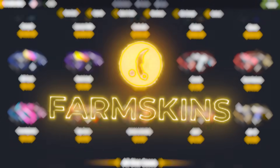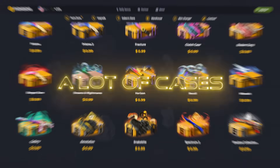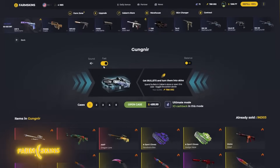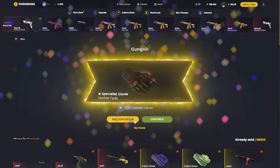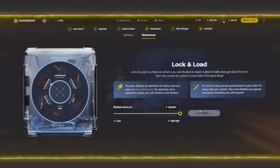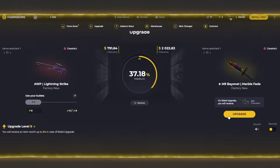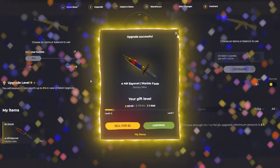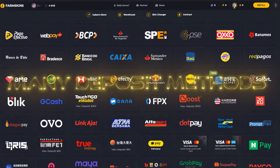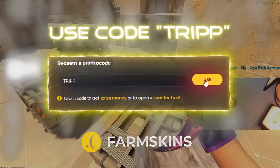But just give me one sec, because this video is sponsored by Farm Skins, one of the greatest case opening sites for CS2. If you go onto the Farm Skins website, you will be greeted with a lot of cases. This moron just pulled gloves, and that's why he's going to go over to the Lock and Load. Select how many bullets you want to use, and click Open. Look at that — OP Lightning Strike, Factory New. And this is where we're going to get into the skin upgrade section of this site. We're going to upgrade this OP Lightning Strike. Boom! Successful upgrade! Now, if you want to play on Farm Skins, they made absolutely sure that you could deposit with their many deposit methods. The most important thing is that you're using my code TRIP.